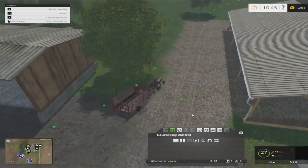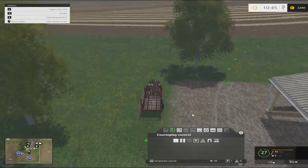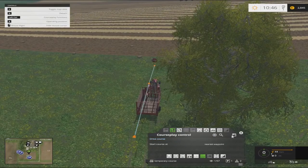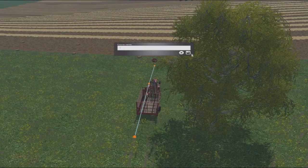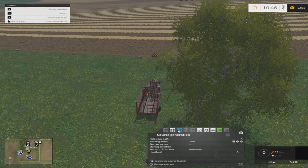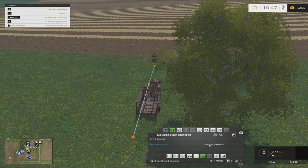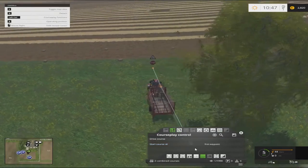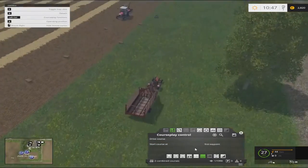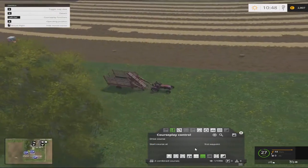Nothing ever goes right. So we should be good enough there. Stop and save this — I'll just put this down as one. Then we want to load rowing, then load one, first waypoint. We'll drive him up there and see if he crosses the lines of bales. We have a problem — he is driving over the bales and moving them. I knew it wouldn't just go right.